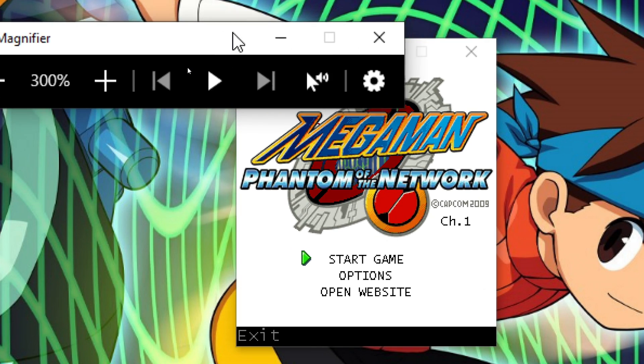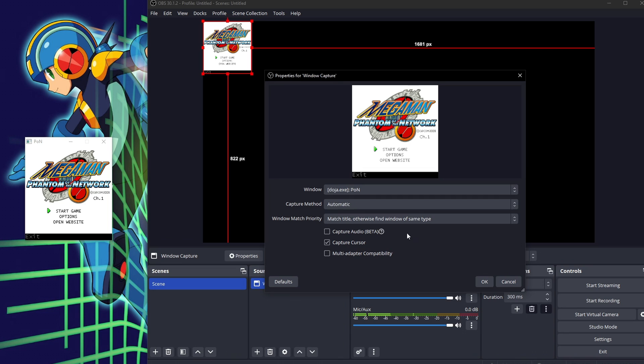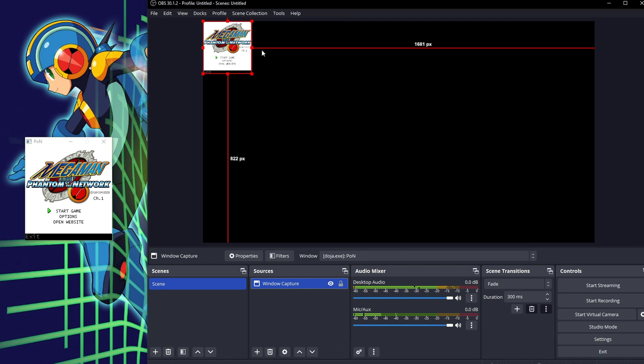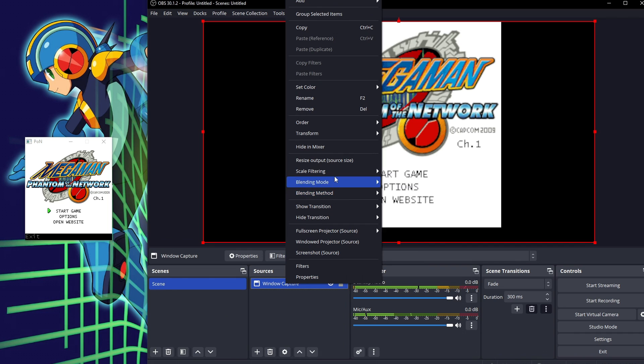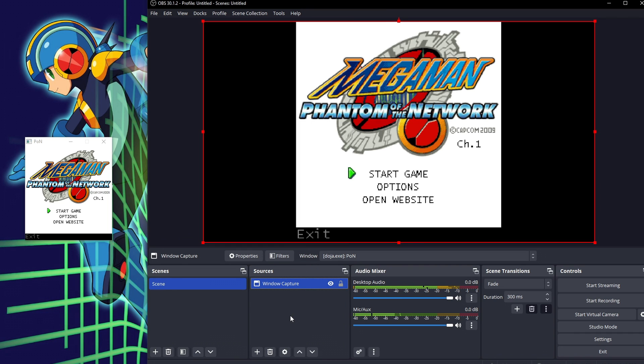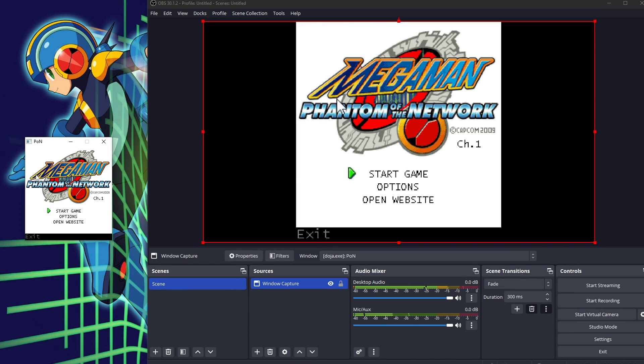Honestly, I'm not too keen on the Magnifier — it's a little unwieldy — so I'm going to recommend my preferred method instead. I'll include a link to download and install OBS Studio in the description; it's a streaming program, but for our purposes we are going to use it as an external window to view the game through. Once in OBS Studio, click the plus under Sources, then Window Capture. Press OK and under the Window drop-down choose doja.exe PON or LON. Click OK and the game window will appear in your scene. Right-click on the Window Capture, go to Transform, then Fit to Screen. To fix the blur, click Window Capture again, go to Scale Filtering, and choose Point for a nearest-neighbor scale — that results in a sharp pixel look. Remember to keep the main DoJa emulator window focused while playing or your inputs won't work.